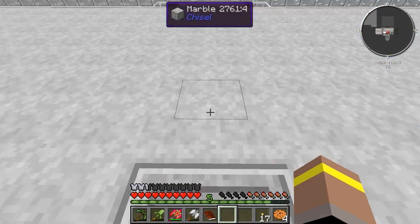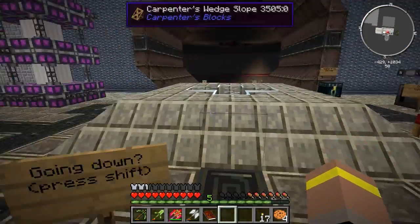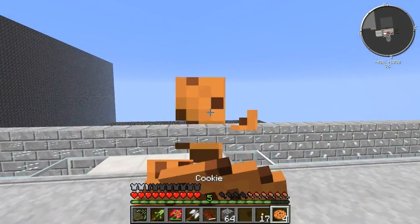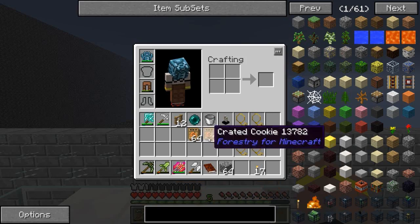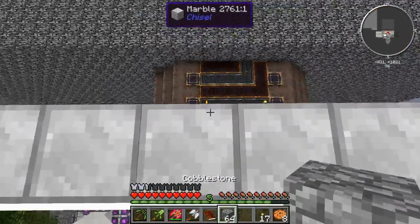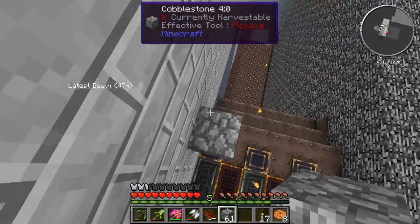I popped the elevator up here because right in the middle around here is another safe, but there's also one hiding out over there - we're going to go get that today. Let's start by getting a stack of cobble and go grab that one over there, because who knows what's in it. I've got a fairly decent amount of the statues now, which is good - I think we're getting close to completing that one. There's bound to be some hiding in places we haven't been yet, but we've got a fairly decent amount.